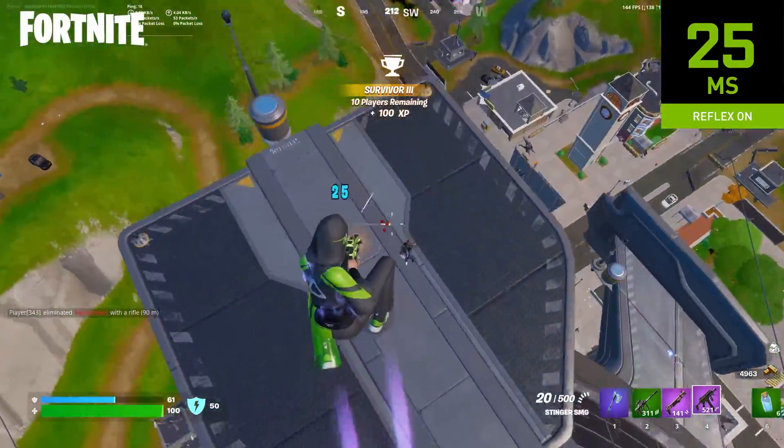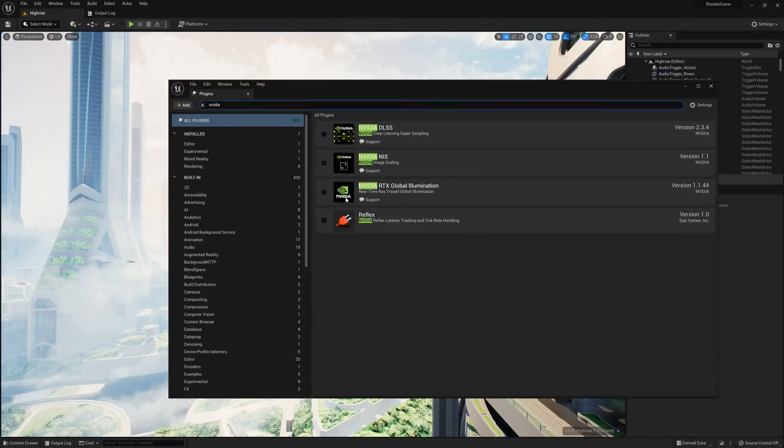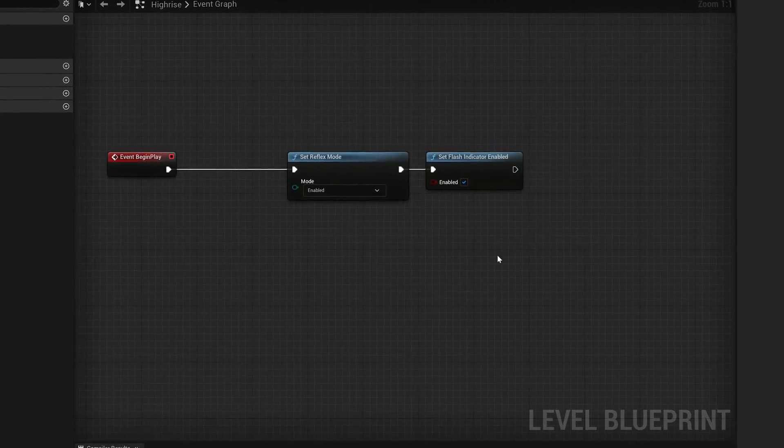NVIDIA Reflex was really easy for us to integrate into Fortnite. In fact, we've made it a plugin in Unreal Engine, so that all Unreal Engine developers can easily enable it in their games as well.